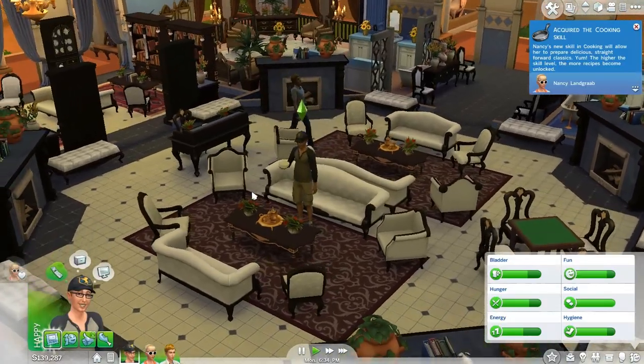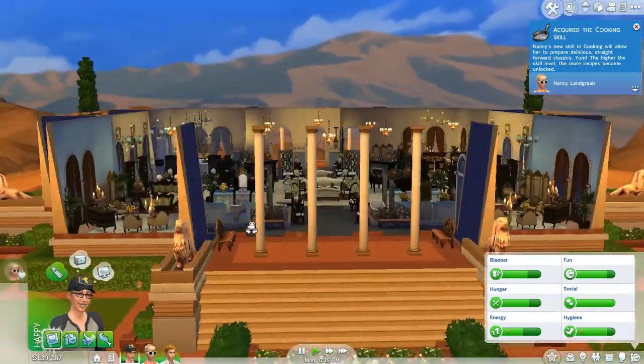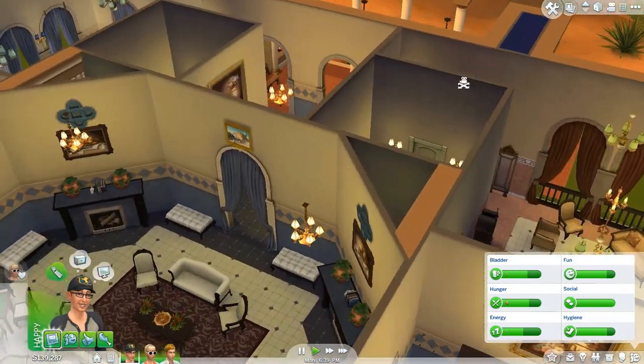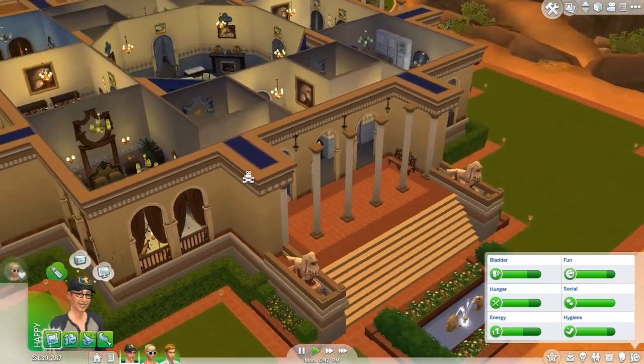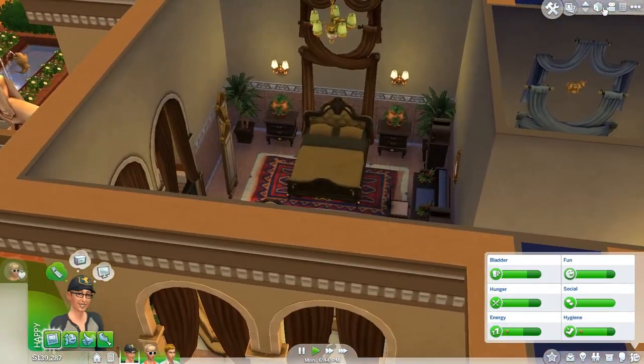I'm pretty much just showing you guys the functionality of the house. And I think the sunset looks so gorgeous — you can see how the light travels through the rooms. There's a bit of orange because orange light floods in from the outside. I think that is absolutely amazing.